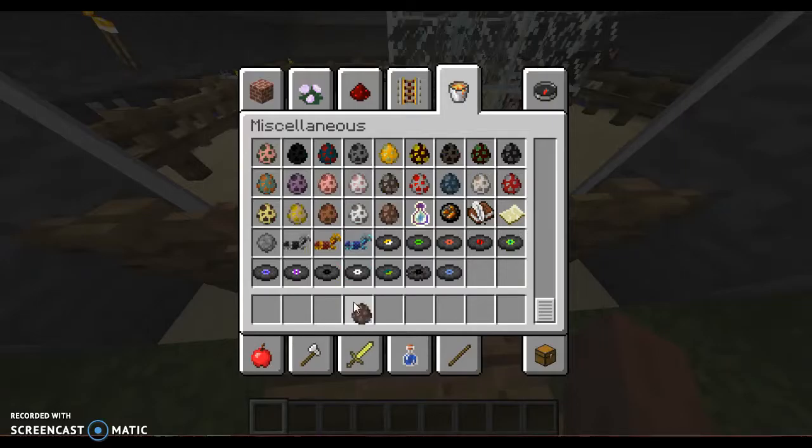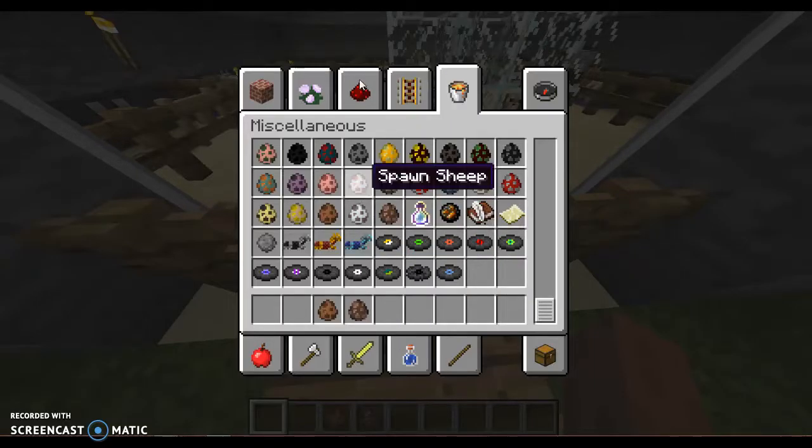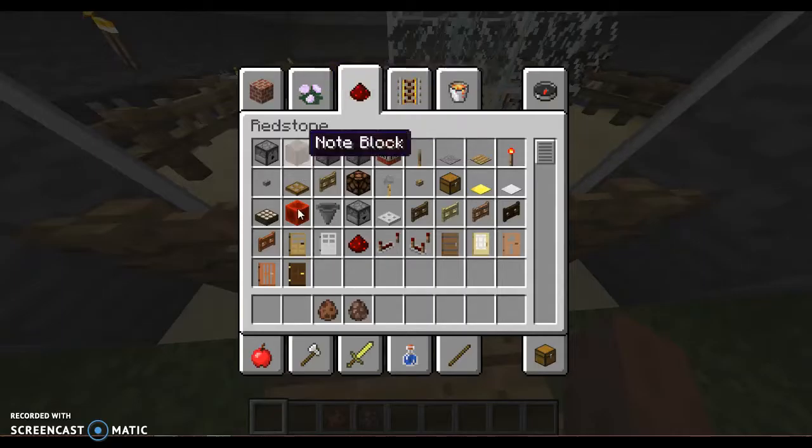Let's get the villager spawner. He's gonna have a pet too, so it's gonna be a pet bunny. I'm gonna put the two villagers together that are in the market. I need some carrots to tame the bunny.